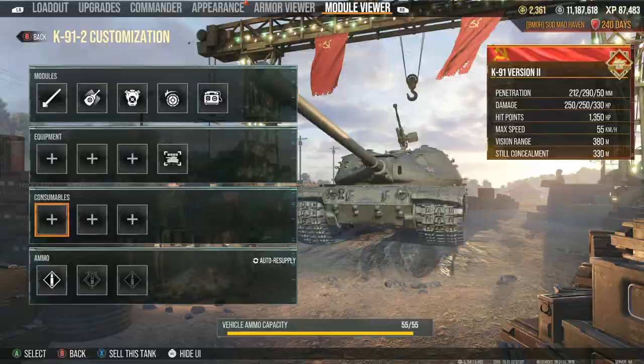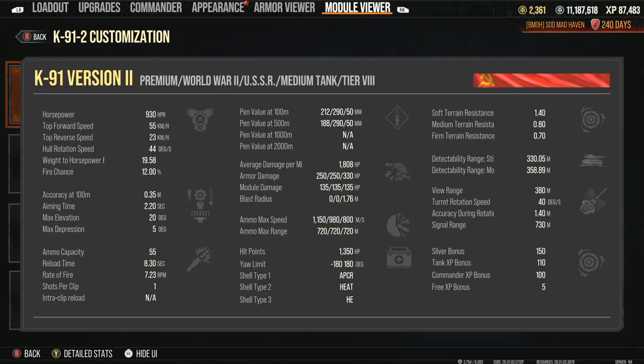I'm not going to put any consumables on. Let's go over to Module Viewer and take a look. Power to weight — definitely not going to need a power terrain, probably not even going to need a traction system because of the 23 reverse, 55 top speed. Honestly, this tank looks really good.